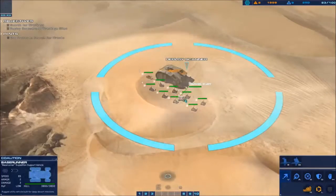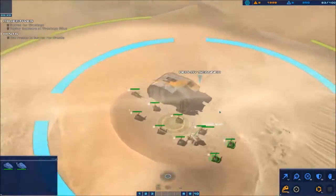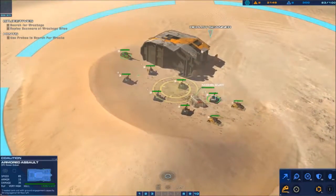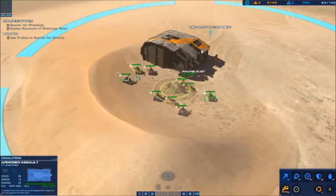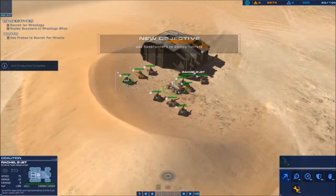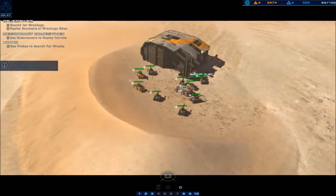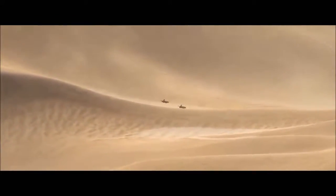Once Rachel gets down to the wreck, deploy a scanner. Then pull all your AAVs in toward the center — have them form a little barricade circle around the scanner, put Rachel in the middle so she can heal all the units as they defend that scanner. Then the Galcian will show up.